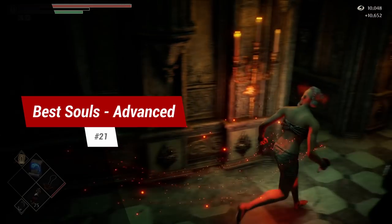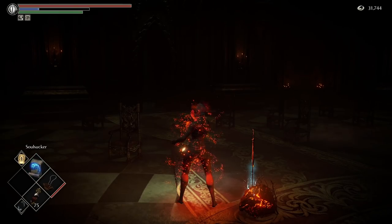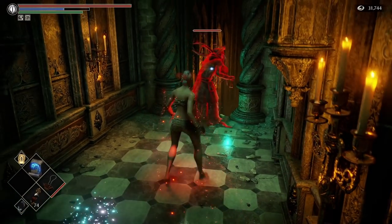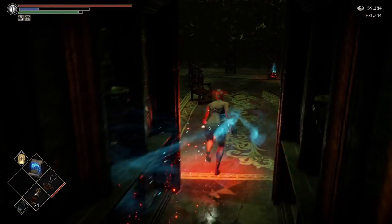Tip 21: best soul farming — advanced. If you have Soul Sucker, Soul Thirst, the Ring of Avarice and the Silver Bracelets, come to the old Monk's Archstone at the end of World 3 with pure black world tendency. Pop Soul Thirst and Soul Suck the Black Phantom right outside the boss room for tens of thousands of souls. Quickly reset the Archstone and rinse and repeat.